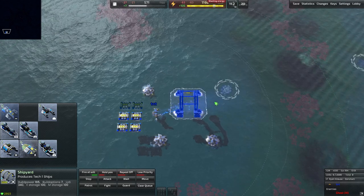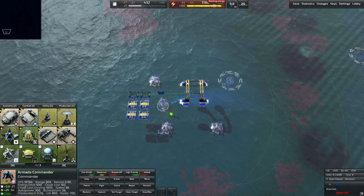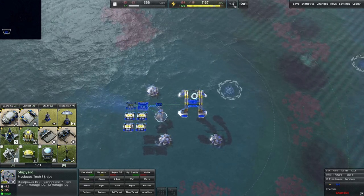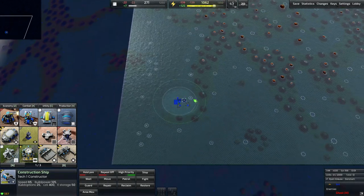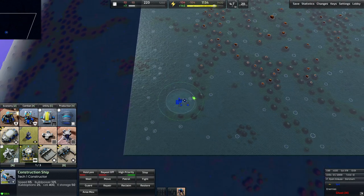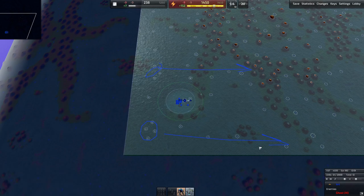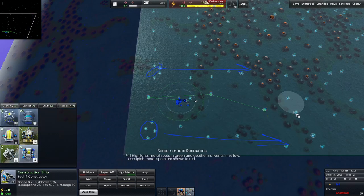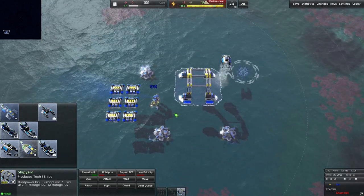I'll make the shipyard, and the first thing I always build out of a shipyard is a T1 constructor — virtually always useful to have out in your ship base. On a map like this, the best thing you can do is make a few constructors and send them around. Normally you'd have teammates pushing their lanes, so I queue this constructor up to capture all the metal spots.